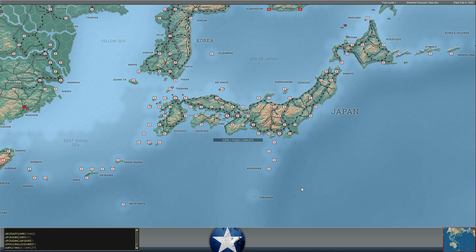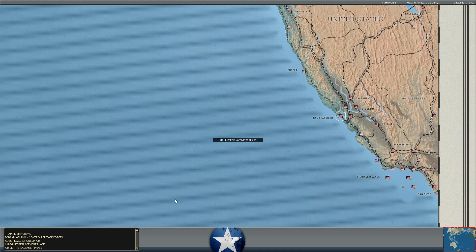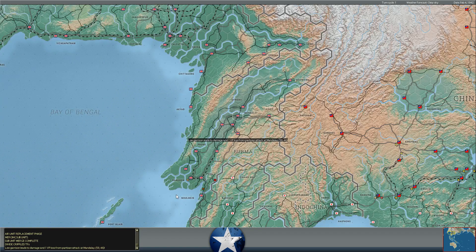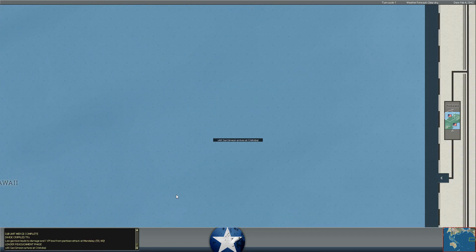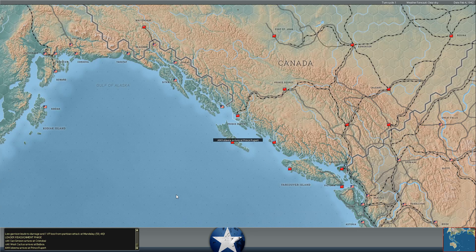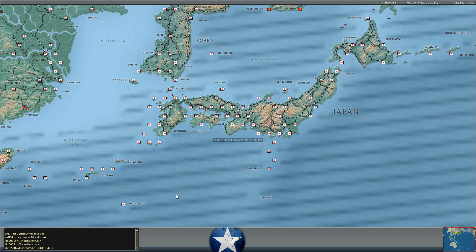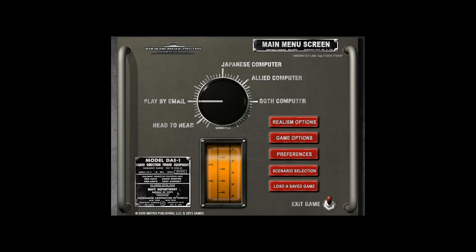That's going to be the end of the turn. We'll jump in and take a look at things here. We'll see what vehicles, ships, or whatever come into service this turn - I don't think there's a ton. Some cargo ships, and I think we've got some battleships coming online soon. There's a victory point penalty at Mandalay - not enough troops there. A couple of cargo ships arrive, some new air squadrons arriving in Aden.